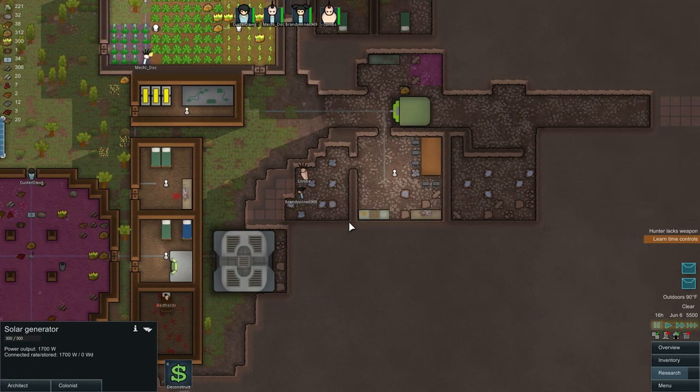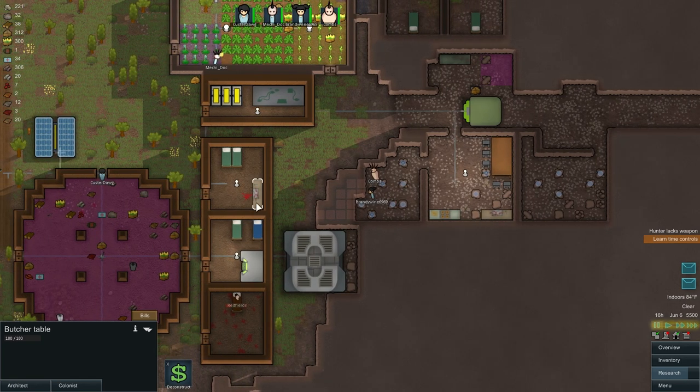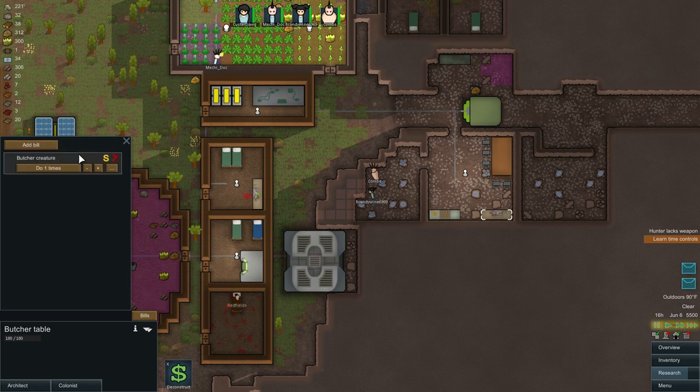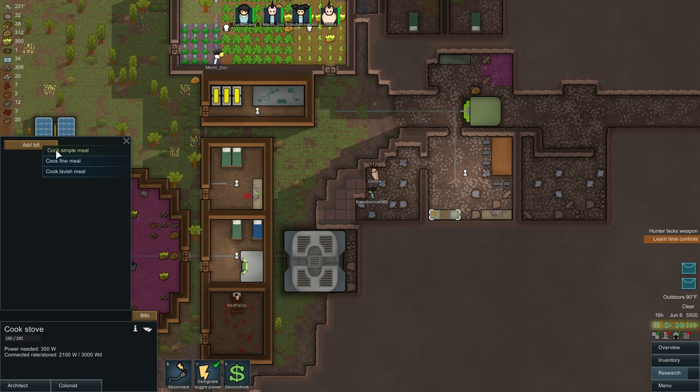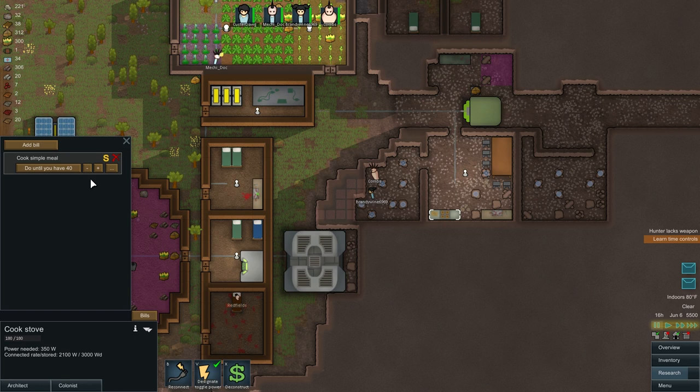We also have two butcher's tables, so I don't need to be using this one — we can deconstruct it. Let's go ahead and make a bill on this one to butcher all creatures forever. Then we're going to make a bill for cooking simple meals on the cooking table — we'll do that until we have 40 simple meals.